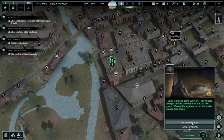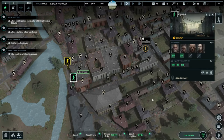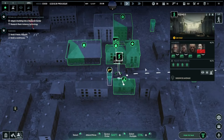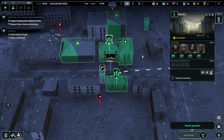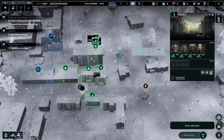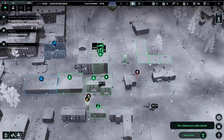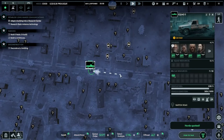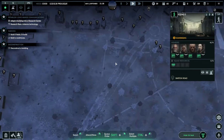One key area for enhancement lies in addressing player feedback. By listening to the community and implementing changes based on their suggestions, the developers can tailor the game to better suit its audience. This could involve refining existing mechanics, tweaking gameplay balance, or fixing technical issues that hinder the overall experience. Additionally, focusing on refining core mechanics could greatly enhance the gameplay depth and longevity of Infection Free Zone.